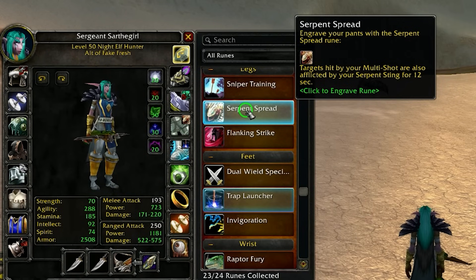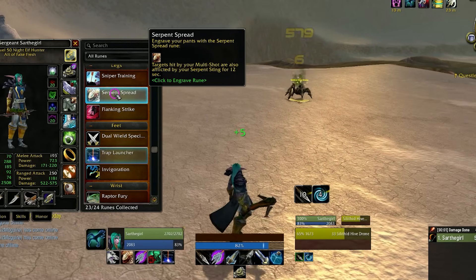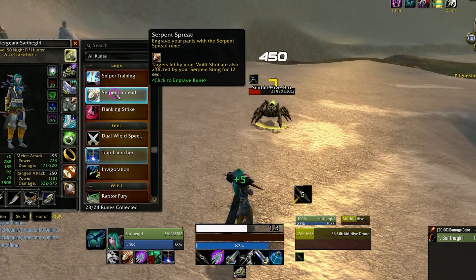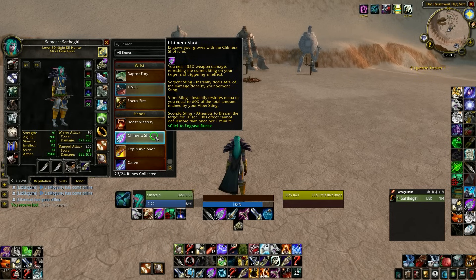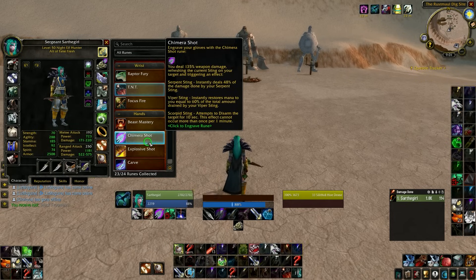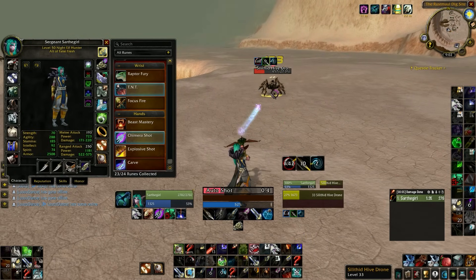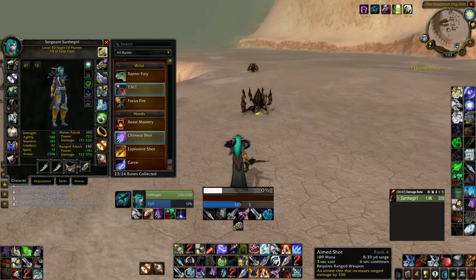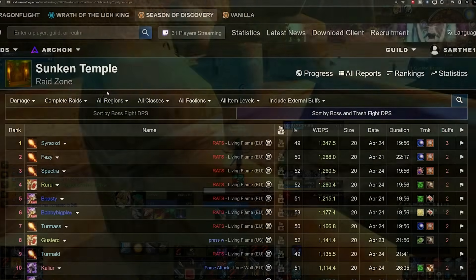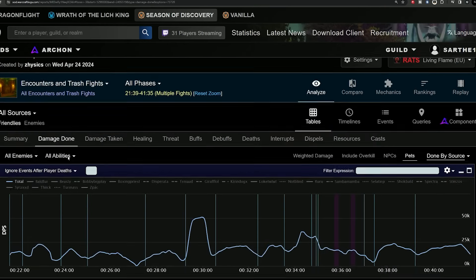They also doubled the duration of the Serpent Spread rune, meaning it will leave all targets with a 12-second Serpent Sting instead of a 6-second one. This is nice on certain fights, but most of the time you will be running Sniper Training. They also buffed our main two abilities — Chimera Shot and Explosive Shot — both of which hit incredibly hard now. A Chimera Shot can absolutely truck targets, so you want to hit with as many as possible.